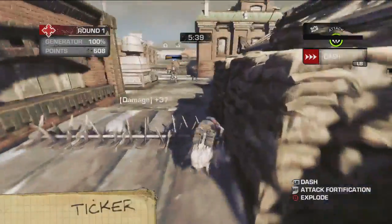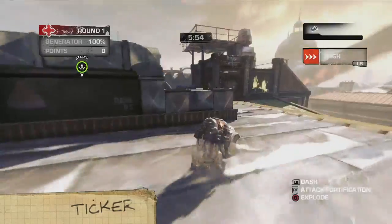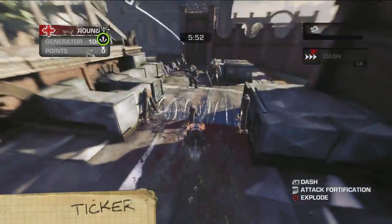First up, the Ticker. He chomps defenses, self-destructs, and has the ability to dash really, really fast. And he's just so cute.